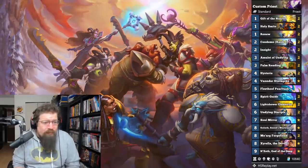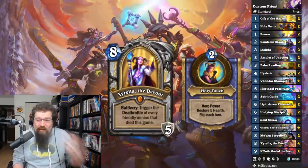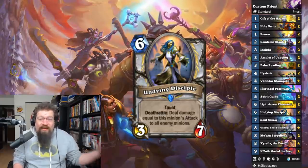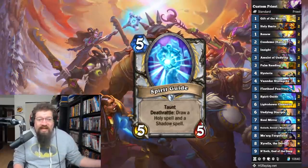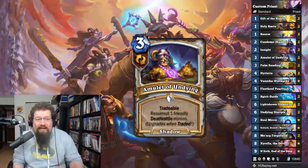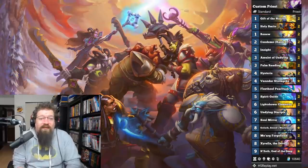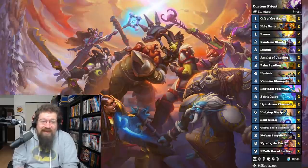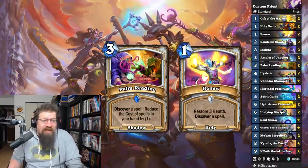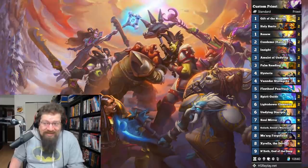Next we have an N'Zoth Control Priest archetype — the N'Zoth Deathrattle Priest with Xyrella, the new hero card, which activates your deathrattle effects. You've got Moarg Forgefiend, Undying Disciple, Lightshower Elemental, Spirit Guide for card draw. You can manage mana cheat with Vanndar Stormpike discounting everything, and get another resurrect bomb with Amulet of Undying. Seems pretty slow and vulnerable, but it does have that control priest feel to it. You still have Palm Reading and Renew, but not the pure RNG stuff. I'm looking forward to trying out some priest.